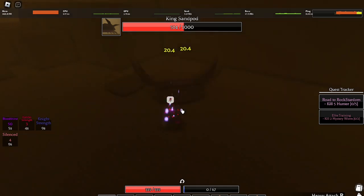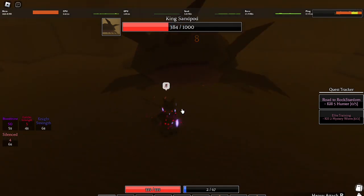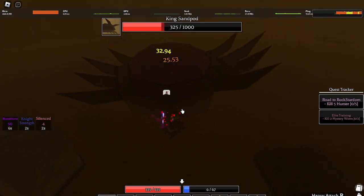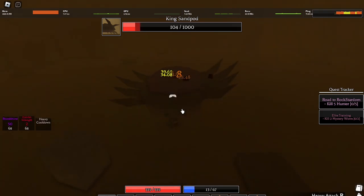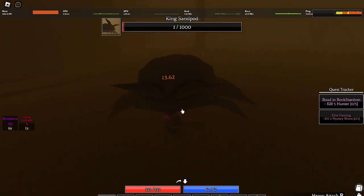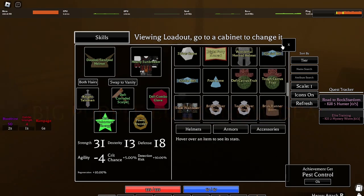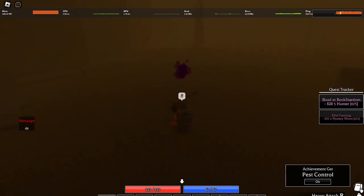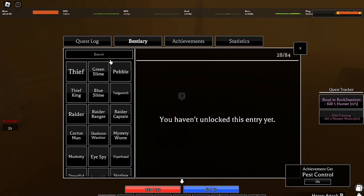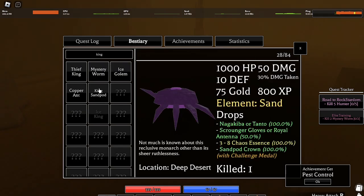With our new gear this boss is kind of a cakewalk. Save your roll for when he goes on his back. King Sandpod doesn't have a second phase — he's a pretty simple boss. If you're far away, he'll do a jump. He's one of the easiest bosses in the game to get a hang of. We killed King Sandpod! Now we're going to keep grinding until we get the rest of the drops, and we'll also need to backtrack to get the Challenge Battle.